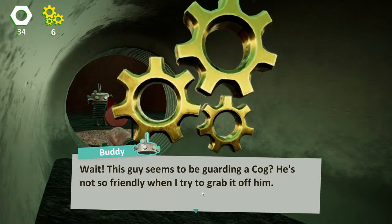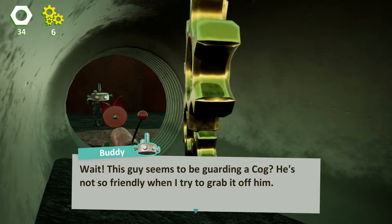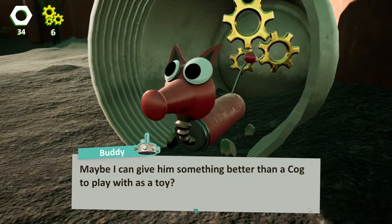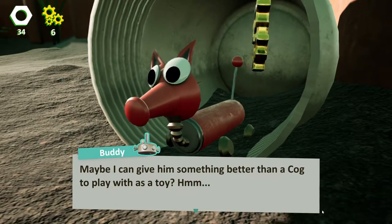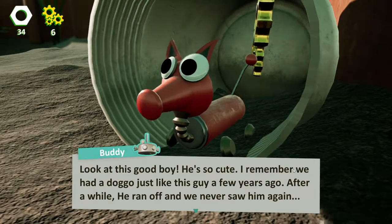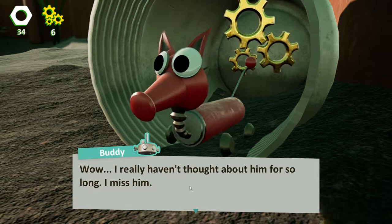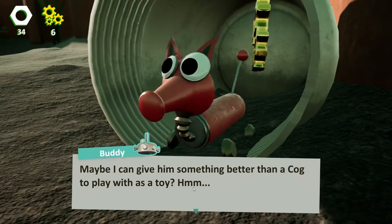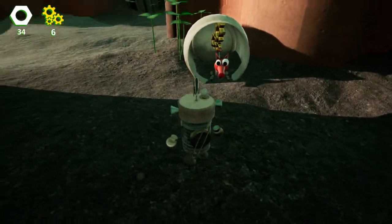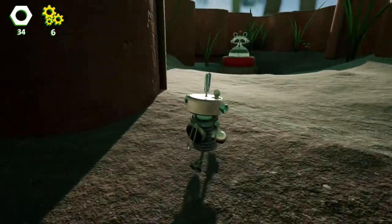This guy seems to be guarding a cog. He's not so friendly when I try to grab it off him. Maybe I can give him something better than a cog to play with as a toy. We can just attack him — because attacking is left mouse button. As soon as we get close enough, it initiates a dialogue with the dog.